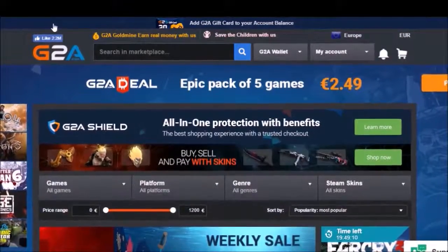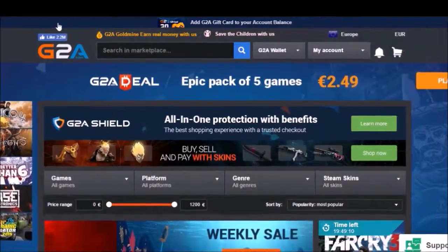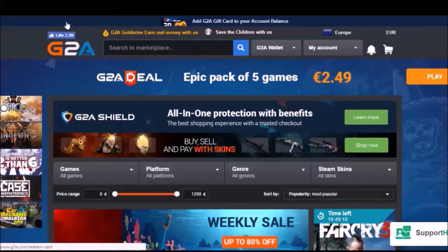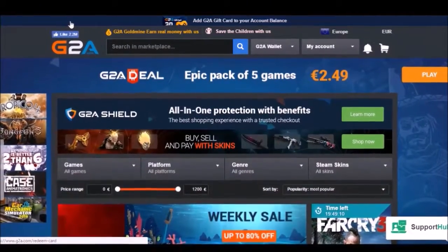For a huge range of games, merchandise and digital products, visit G2A.com. It's a website created by gamers for gamers. Use the link in the description for a discount.